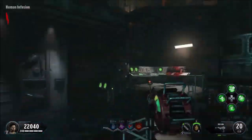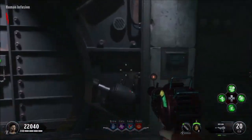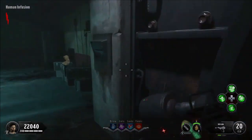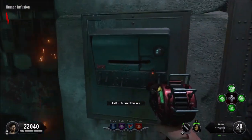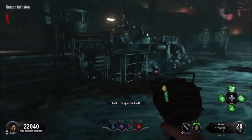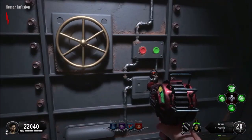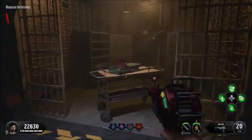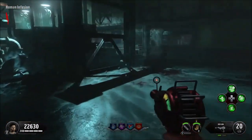Take these keycards down to the human infusion area, and be sure that you actually have the power turned on in the room on the right side. Then you can place the keycards on either side of the vault door. You will then need all players in the game to stand in front of the vaults to activate a lockdown sequence where you'll have to survive. Once it finishes, the vault door will open to reveal Samantha's Box. Only one player can pick this up, so keep that in mind.